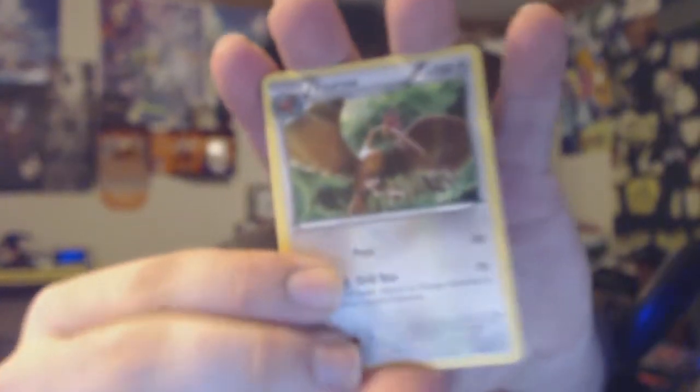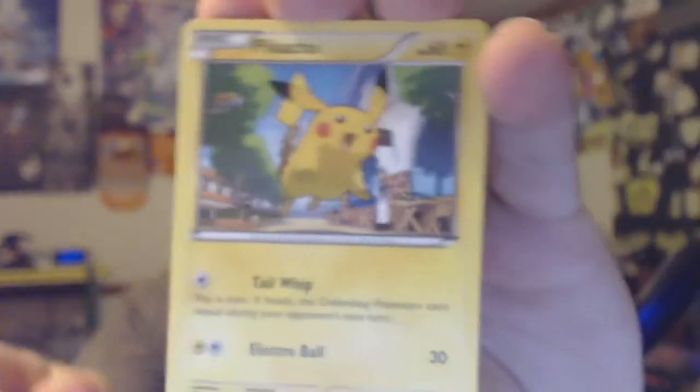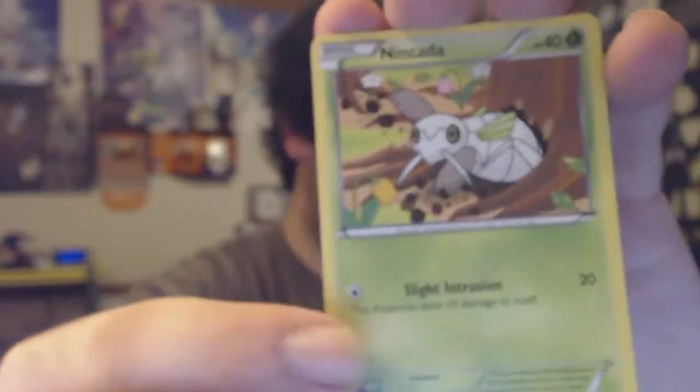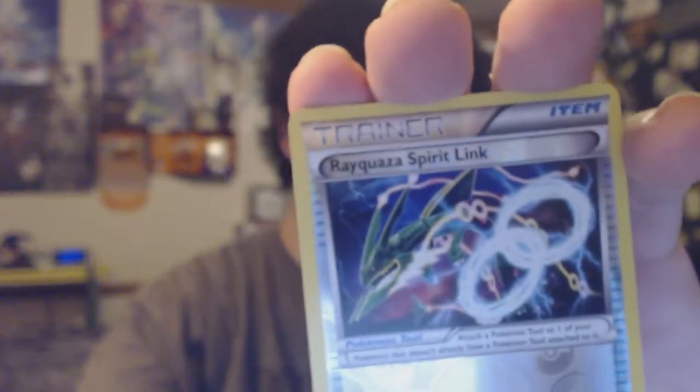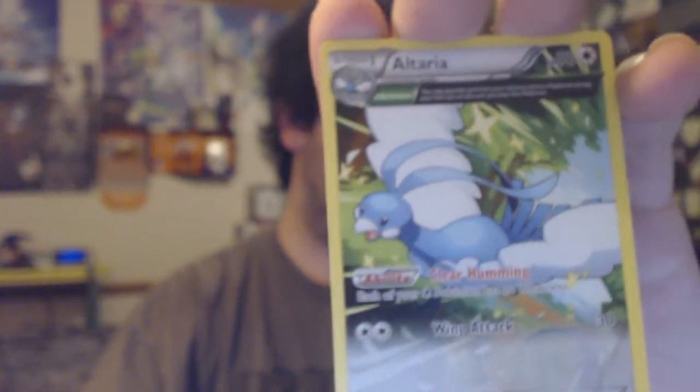We've had luck with Gallade packs in Roaring Skies before, so who knows what we're going to get here. We've got a Dustox, Latios Spirit Link, a Pikachu, a Volbeat, a Dunsparce, a Nincada. The reverse holo is a Rayquaza Spirit Link, and the rare in the pack is an Ancient Trait Altaria.